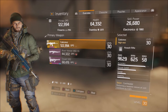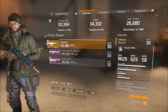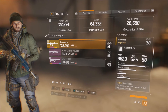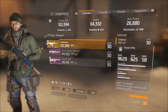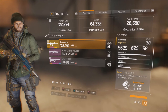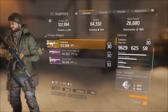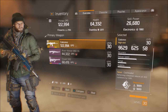With the build I have, the Caduceus sits at 122,994 DPS. Damage is 9,629, rate of fire is 625, and magazine is 58 — I do have a high-end extended mag crafted for it. I've put a lot of things into this weapon to make it more accurate and more stable, so my accuracy is almost pegged out, which is really good. Reload speed is a little above average, and I've added a few things to get a bit better range.